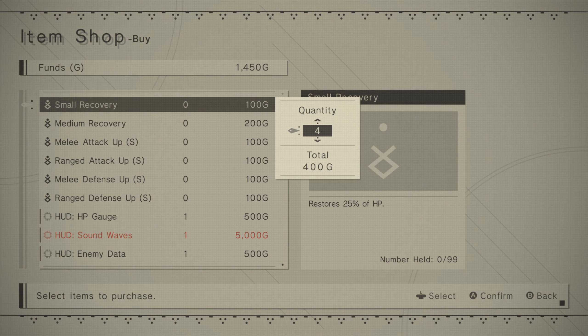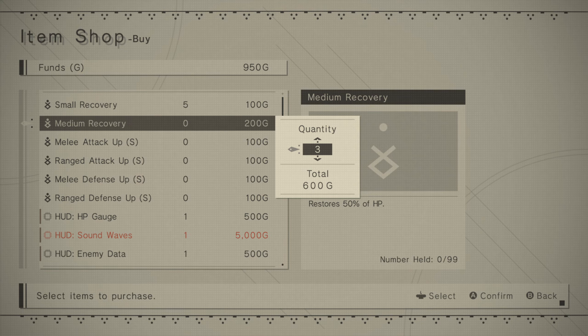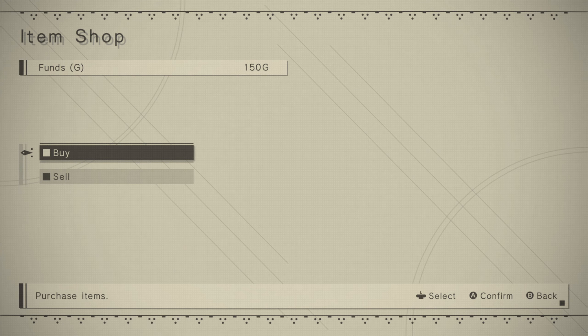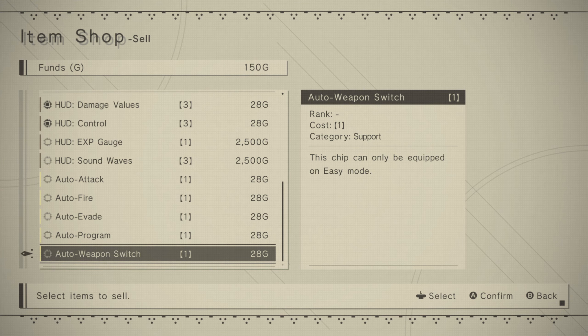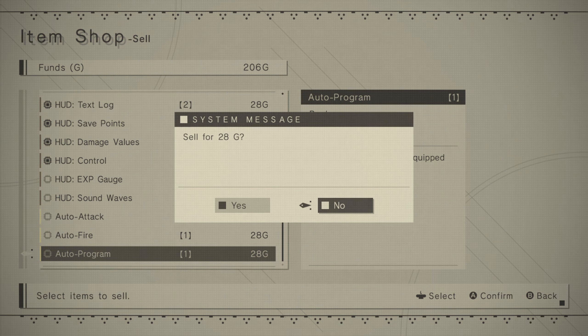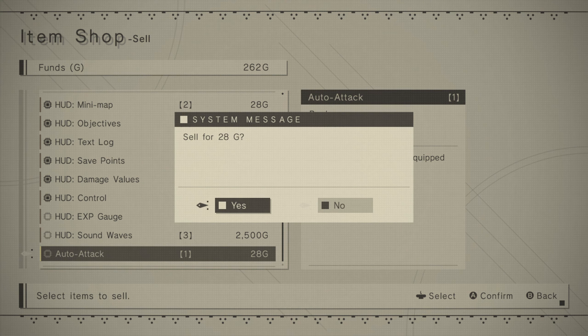You know what, medium recoveries and small recoveries sound extremely useful. Let's go ahead and buy five small recoveries and four of these, I guess. I should have probably saved some money because I might need it later, but I guess I can just sell these easy mode items since I don't think I'll need them.